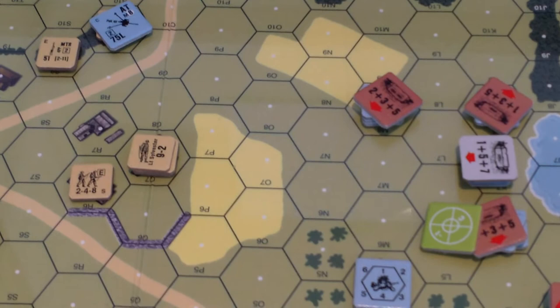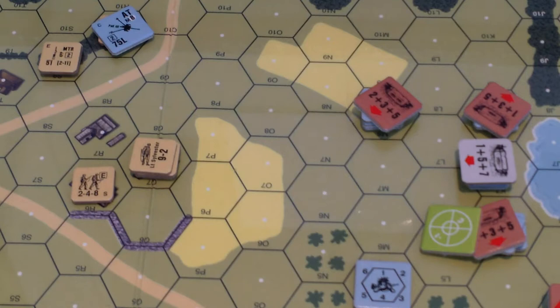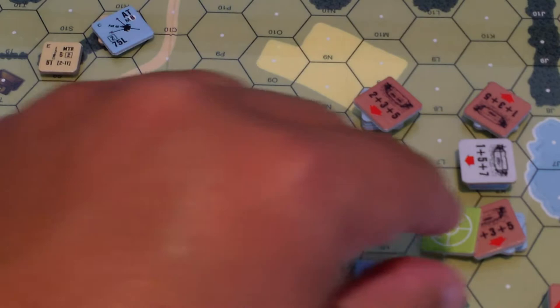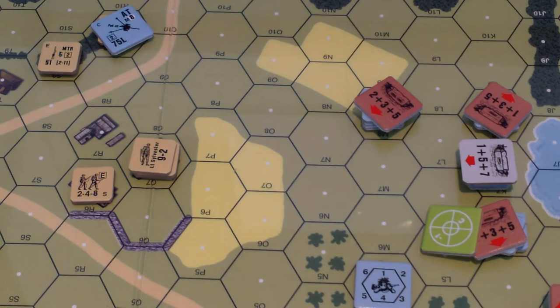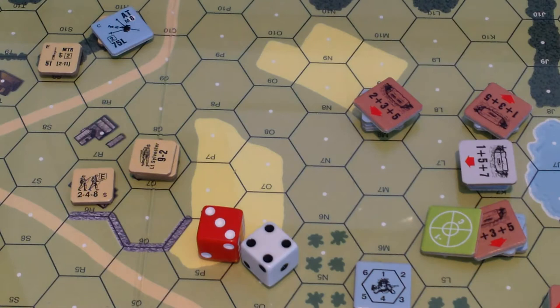We have to roll a seven plus two for firing smoke at short range, so our target number is an eight. We have to add plus two to our die roll for the equipment being captured. We subtract one for the acquisition marker, so it's a net of plus one. And it is against a concealed target, so it's a net of plus three. Rolled a seven plus three - that is a miss.